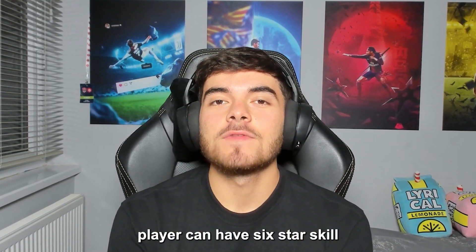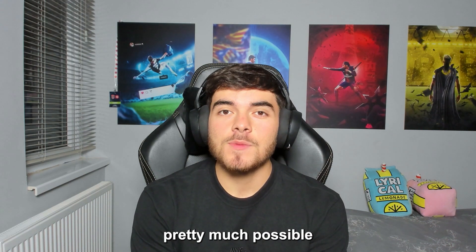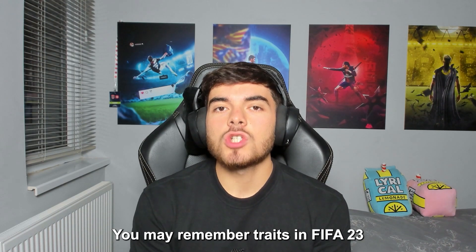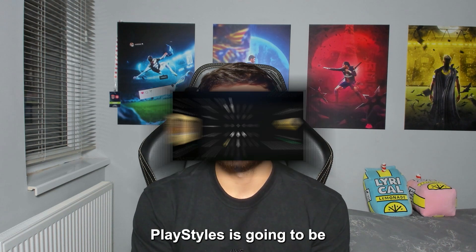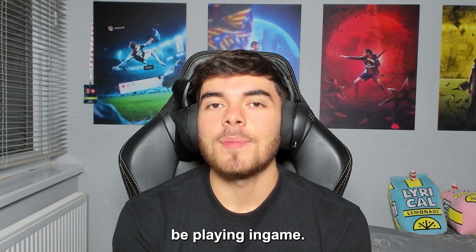What if I told you that a player can have six-star skill moves in EA Sports FC 24? This is pretty much possible with the new Play Styles feature that we're going to be explaining in this video. Simply put, this new feature, Play Styles, is going to be giving players unique abilities which will affect how they play in game.